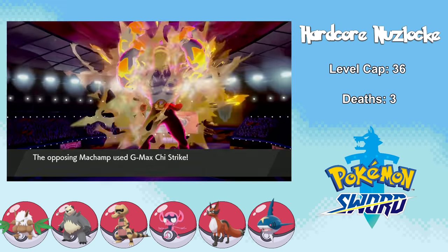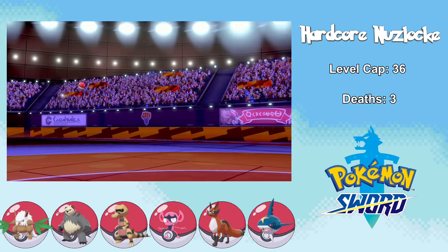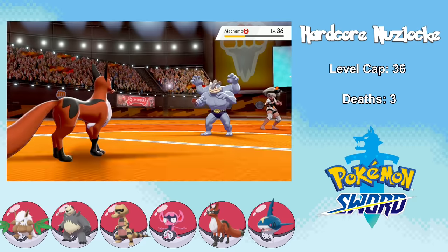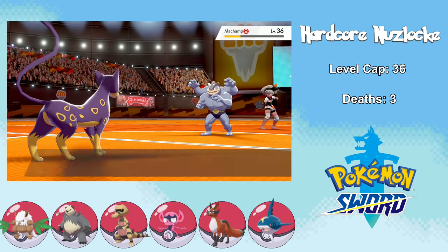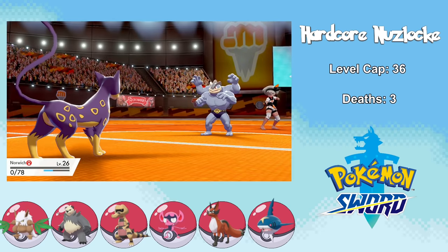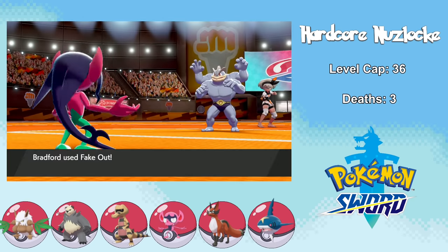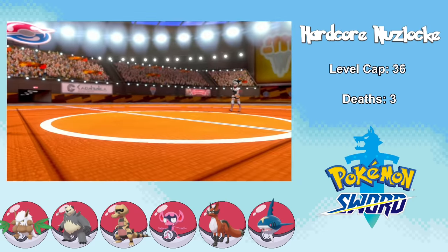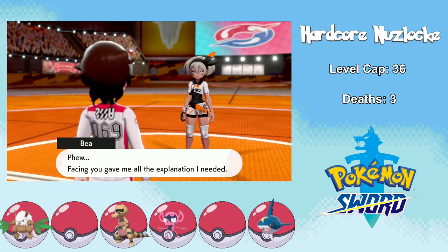On the second G-Max turn I go for Low Sweep, which takes Machamp under half health, but Pangoro goes down to a G-Max Chi Strike. I send in Thievul, who burns the third G-Max turn with Protect and actually lives a Chi Strike pretty well, but goes down to a Revenge the very next turn. My biggest mistake was not putting the Sticky Barb on Thievul — I had to sacrifice Liepard too, but when Liepard goes down to Machamp, the Sticky Barb is transferred, and Machamp takes damage every single turn. This makes the rest super easy: Fake Out to burn a turn, then Protect to finish it off. That means we have six deaths — a full team of Pokemon — and we're not going to be able to sustain these rates for very long.